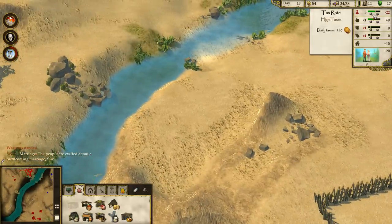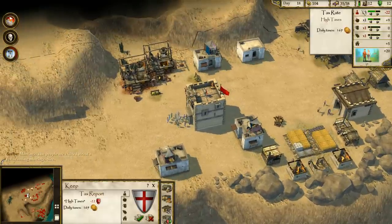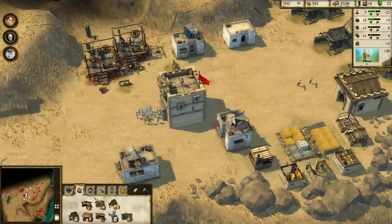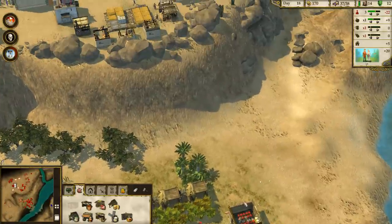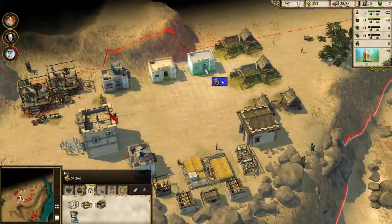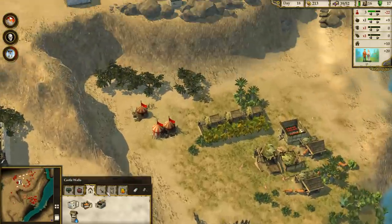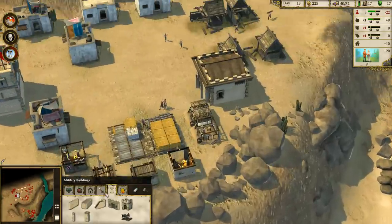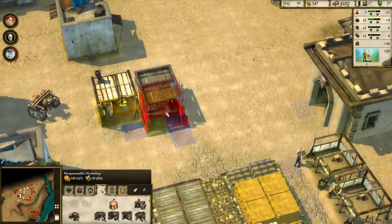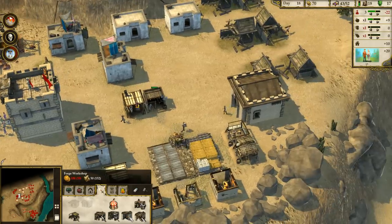A forthcoming marriage event will allow us to bump up the tax rate to $169 per day, which will really help out in our current situation. We actually have a lot of logs, so here's what I'll do — since we have so much logging going on, I'm going to build up a little town area and get those townfolk to man some other jobs. Let's get one more armorsmith working, a pike workshop right next to it, and another mace producer soon enough.